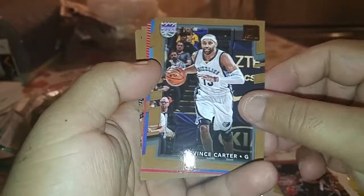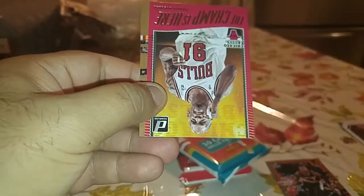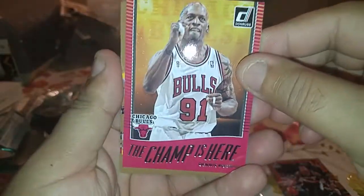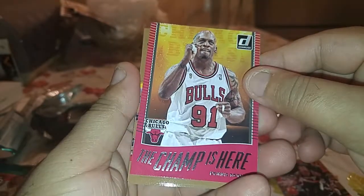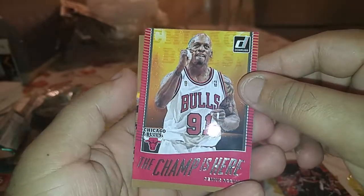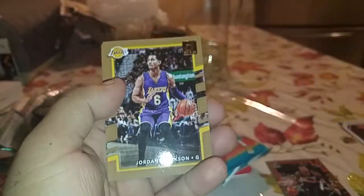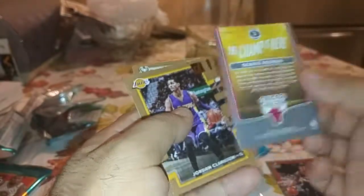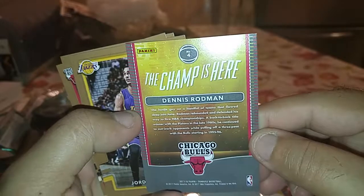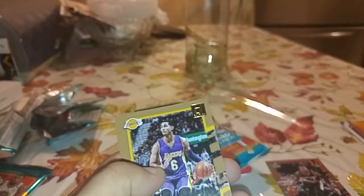Vince Carter. Got another rookie here. Thompson, Bradley. Oh, what is this — oh, there's a Jordan card! Wait, no, that's Rodman, sorry. I got happy because of all the Bulls, but I respect Rodman — he was a defensive demon on the court. Let's check the back to see if it's numbered or anything. Champions is here — Dennis Rodman. Nice, cool. So there's some decent stuff in here.